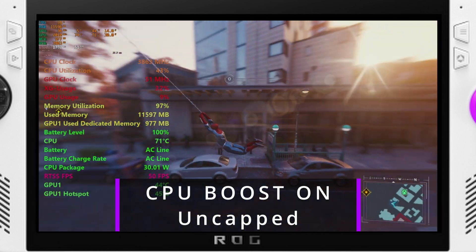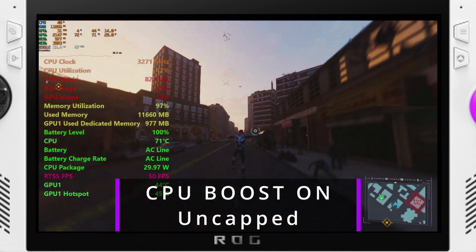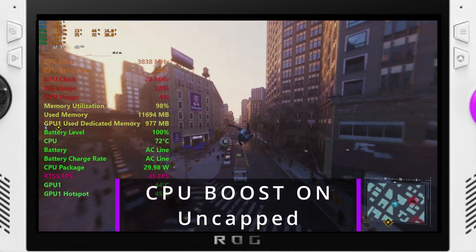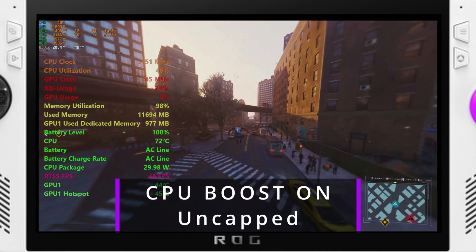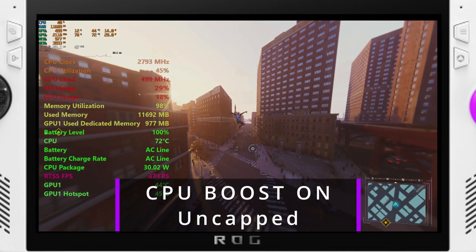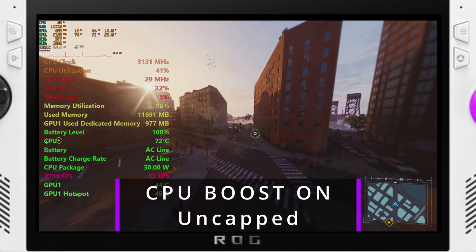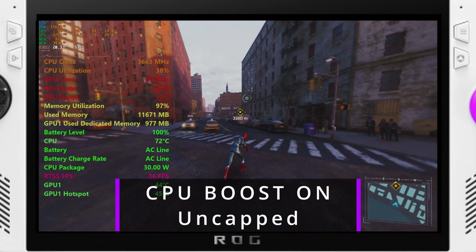I'll just go off on this — the whole thing is unscripted. I'm just tired of doing all these benchmarks. Honestly, Borderlands 3 was really the only game that had a meaningful difference one way or the other, and even then the 0.1% lows sometimes went up, sometimes went down. It still very much depends on the game, but for the most part if you're running uncapped at 30 watts — or even 15 watts uncapped — you're not going to see too much of a difference in performance either way.